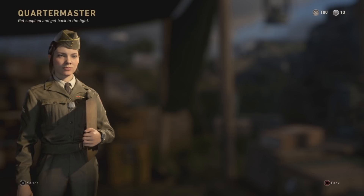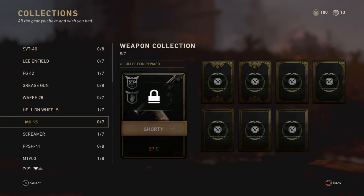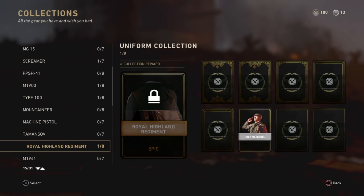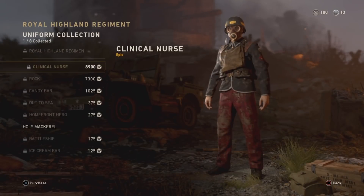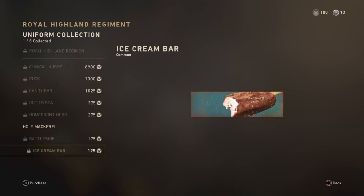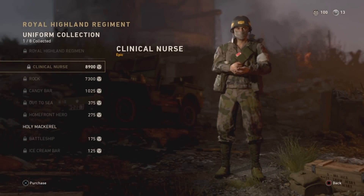Keep in mind that there may be a weird glitch happening in the headquarters that will lead to you not seeing anybody there with you. When this happens, you can either await a patch, try again later, or make sure you're in a party with a friend. This will ensure you'll definitely have a person to commend within headquarters. That's all there is to commending a fellow soldier in Call of Duty World War 2. Thanks for watching!